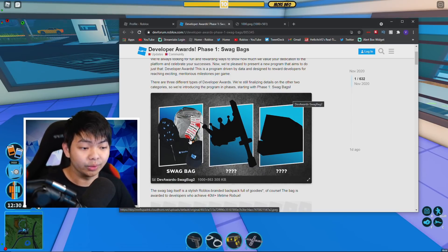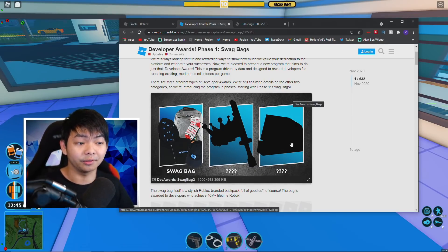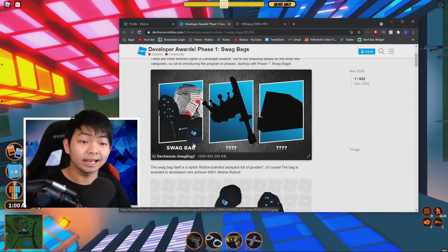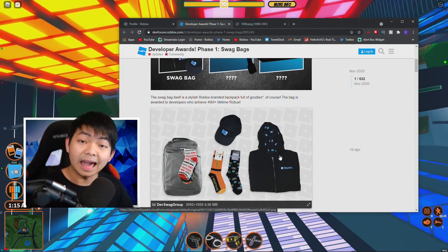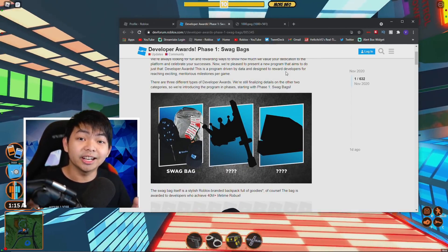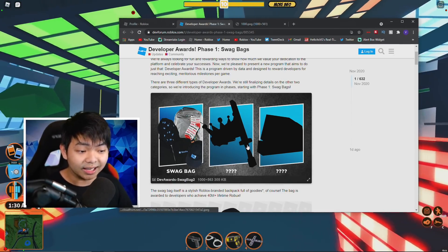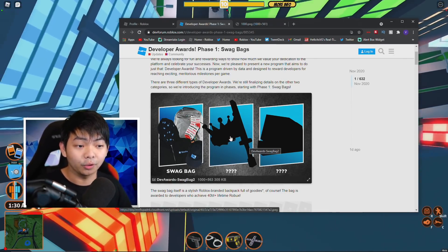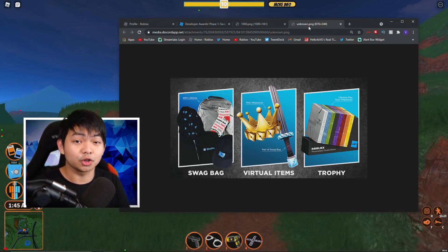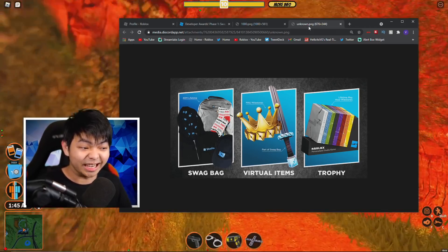There's the swag bag, and two other reward tiers. Basically the first phase is the swag bag — people get physical items like socks, hats, and jackets. Right now it's going to be the second phase, where they give the developer a sword and a crown. The third phase is the trophy, but we're not gonna talk about the trophy because it's really hard to get.